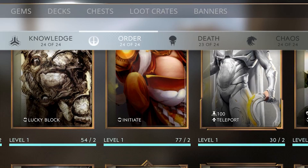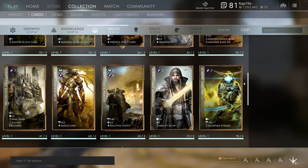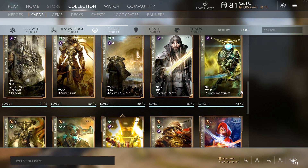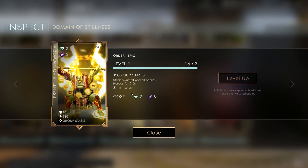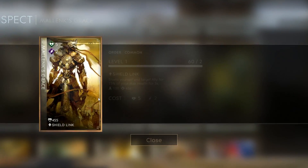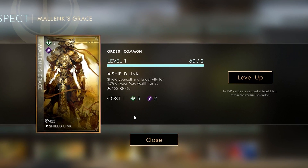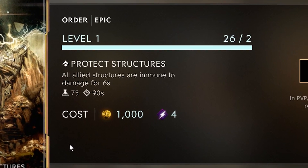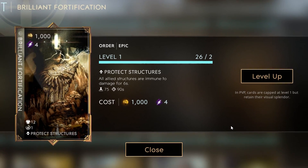Order is a supportive playstyle that improves your team. This affinity has cards that provide utility through wards, shields, healing, or cards that weaken enemies through debuffs. A great pickup for the support and tank role, or if you're looking for extra utility in teamfights. Example effects: Domain of Stillness — Group Stasis, stasis yourself and nearby heroes for 2.5 seconds. Malinx Grace — Shield Link, shield yourself and a target ally for 15% of your max health for 3 seconds. Brilliant Fortification — Protect Structures, all allied structures are immune to damage for 6 seconds.